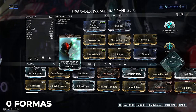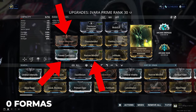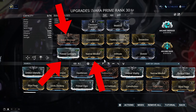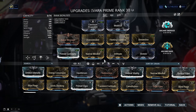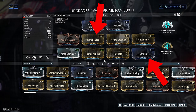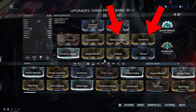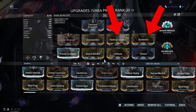First, we have the power duration mods: Argon Message, Primed Continuity, and Narrow-Minded. These three mods give you more than 200% power duration, mainly to keep your Prowl up and running as long as possible, as well as a very long duration on your Cloak Arrow and Sleep Arrow. Next, we have the range mods — Overextended and Stretch — to give you a bigger radius for your Cloak Arrow and better crowd control potential for your Sleep Arrow. Then we have Rank 3 Fleeting Expertise and Streamline, to keep your Prowl running as long as possible and lower the energy cost of all abilities.